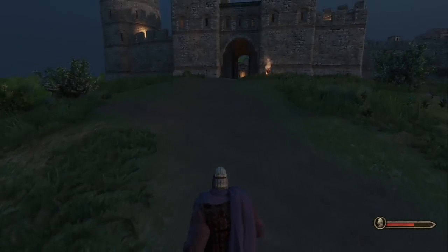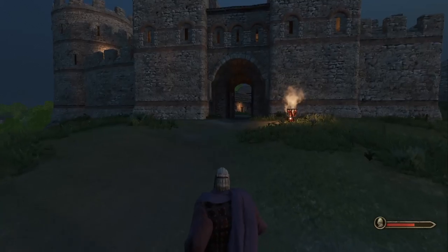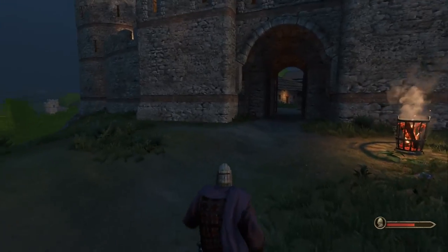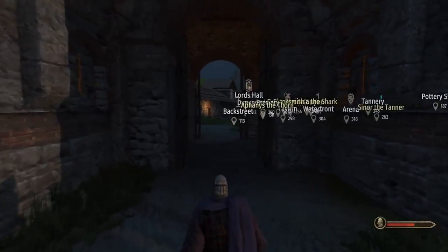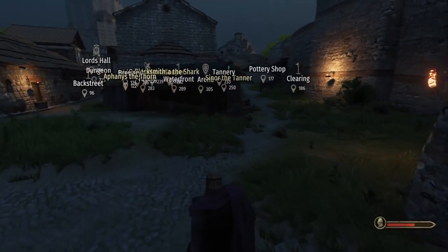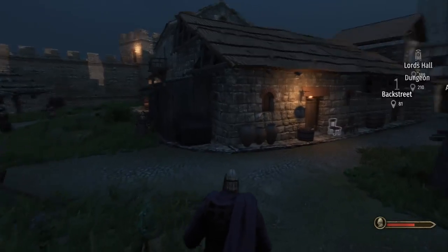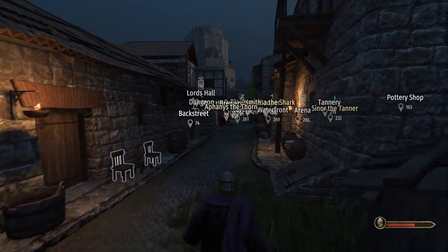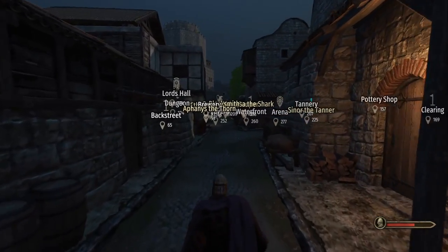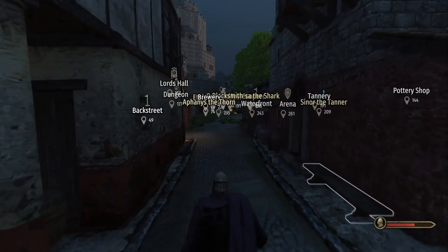You always start with one person next to you — my Sturgian bodyguard basically at the moment. So we're just going to run in. When you press the ALT button it lets you see all these spots to see where you want to go. We're going to head straight to the back street. If you keep holding ALT it just keeps showing up.